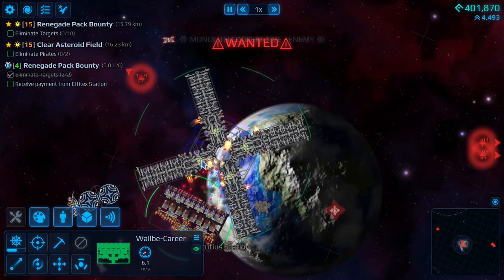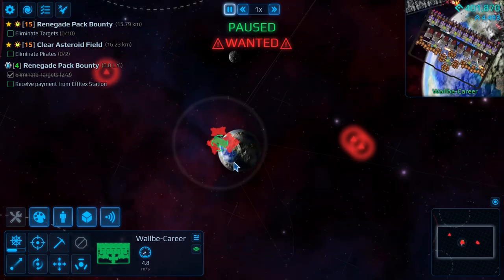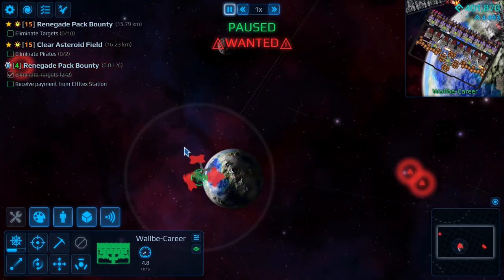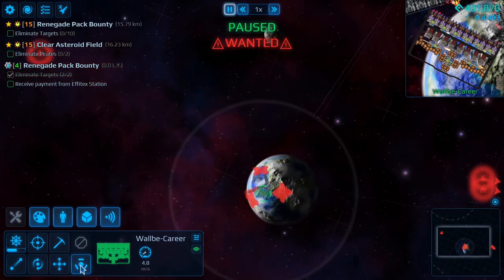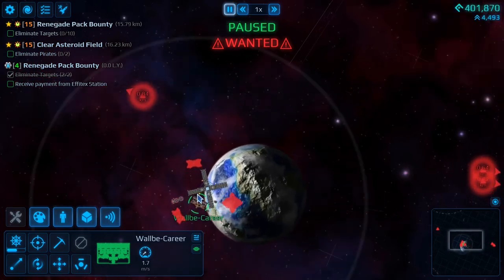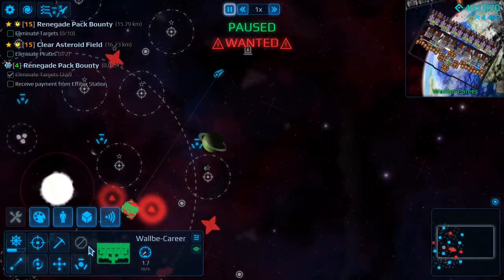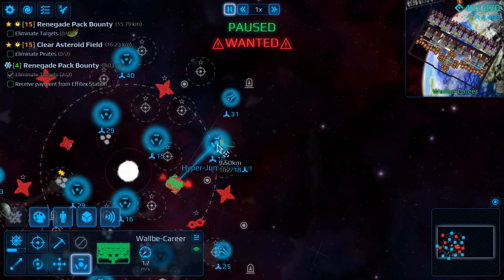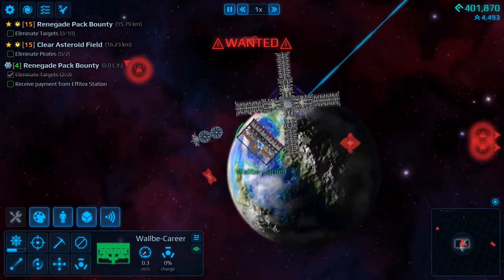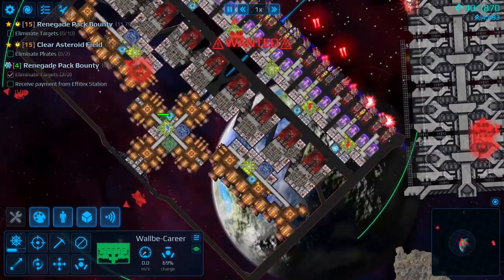Now that the station has been destroyed, what we want to do is quickly run. If you have a fast enough ship and you're in a good position, you might just want to run off and keep running. But what I find easiest is to actually hyper jump away. You want to hyper jump in a direction you're already facing so your ship doesn't have to waste time turning around. We're going to hyper jump over here because it's going to take less time and it's very easy to turn to. We should charge up very quickly because of my hyper jump placement next to reactors.